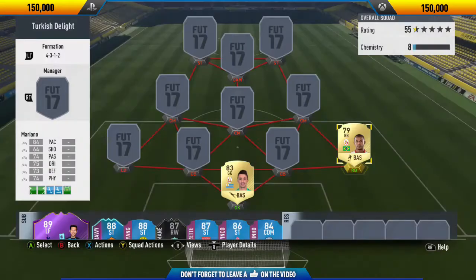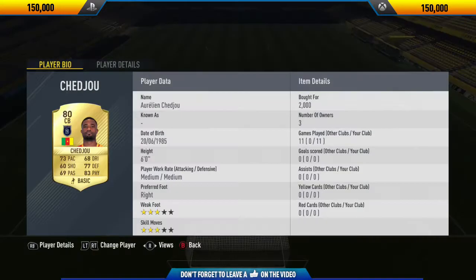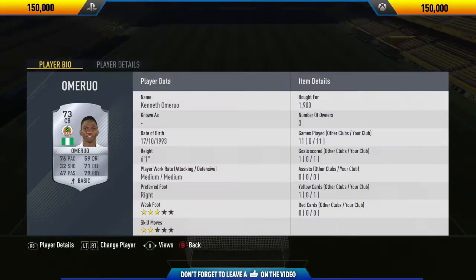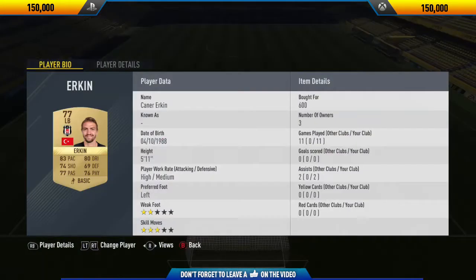Starting off in the goalkeeper position we have Muslera. At right back we have Mariano, and every single FIFA he seems to be one of the best right backs in the game. Our first center back is Cheju, who is also linked up with Omerelu, and those two center backs are really pacey, really strong center backs.